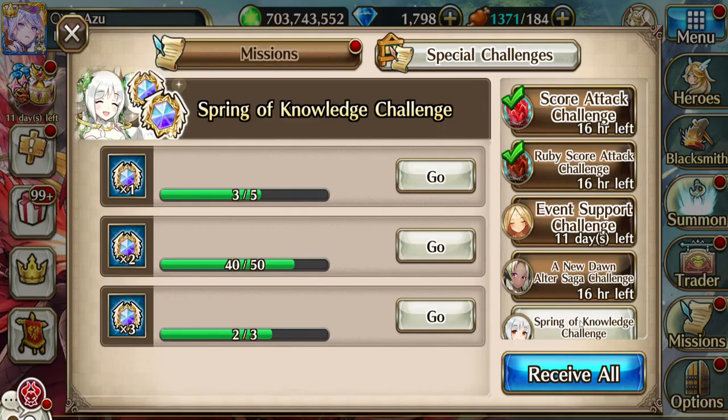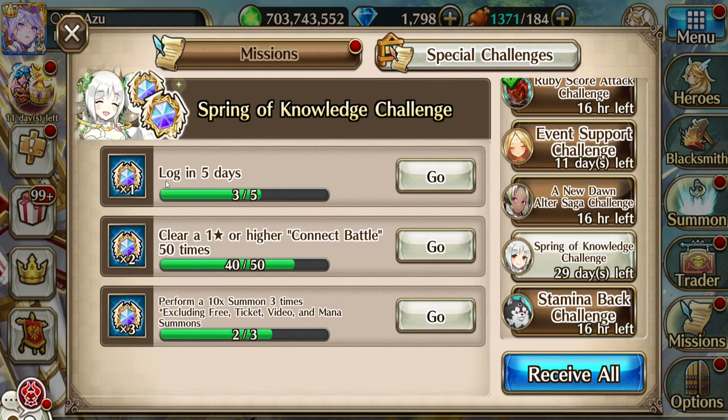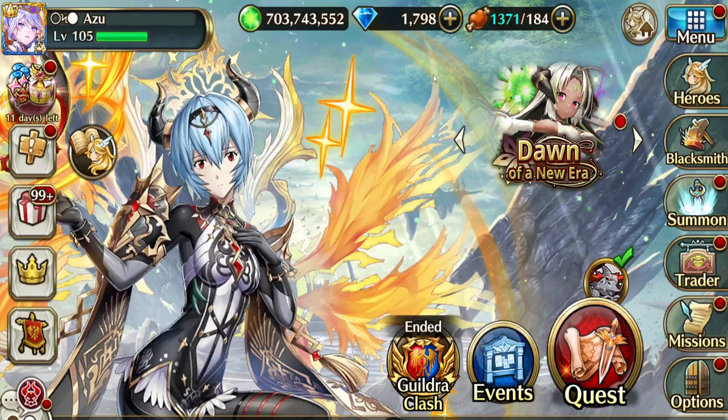First, how you get them: as far as I know, the Spring of Knowledge challenge is like a monthly thing — it lasts about a month every time. You just do these three challenges: this one is just log in, this one is do X amount of connect battles, and then this one is summon. Just log in, do that, and this summon one — basically any summon that you have to pay diamonds to do counts. If it's free or tickets or anything like that, it doesn't count towards this, but that's the one where you're gonna get the most. Just do these every month and collect them.